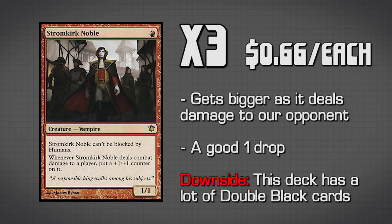Next we have three copies of Stormkirk Noble. He is a 1/1 for 1, but his ability is whenever he deals combat damage to a player, we get to put a +1/+1 counter on him, which means he's going to slowly get bigger and bigger. The thing is, we have a lot of double black creatures in this deck, so we don't want to be playing a full four copies because we kind of want double black mana on second turn and double black mana on third turn. We would really like to be playing four copies because he is awesome, especially if he gets in a little bit of damage — he starts becoming like a 2/2, 3/3, and becomes really difficult for your opponent to deal with.